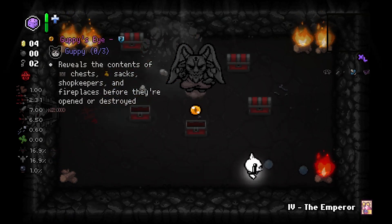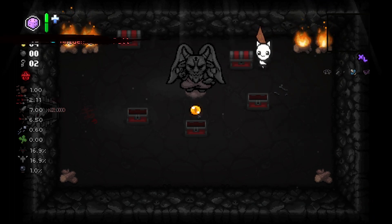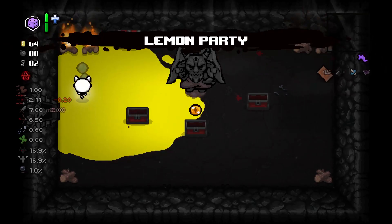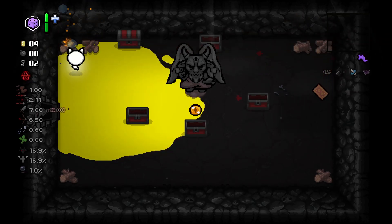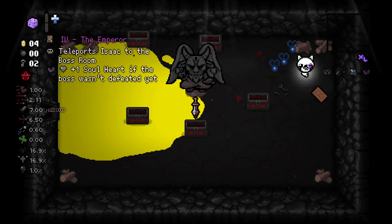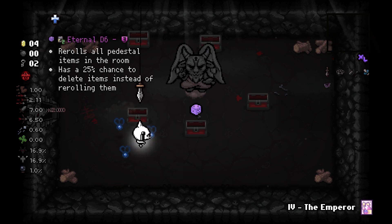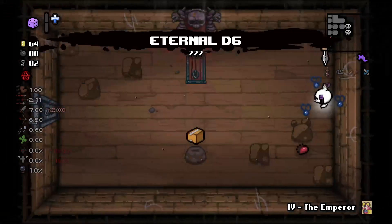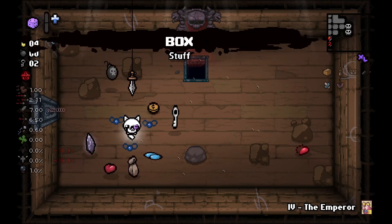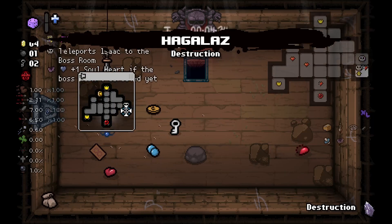What I mean is, I've been playing runs in my free time lately, and in most of them, Devil Beggars or chests appear here. Tears down, but at least we have Guppy's Eye, which I will reroll. Damocles. I think the Lost is the most suitable character to take Damocles with. Since we don't get any hits because of the Holomandel, Damocles is officially broken with Lost.